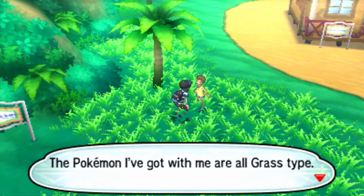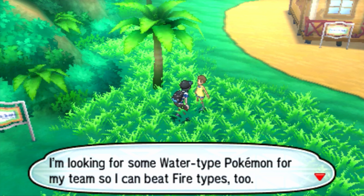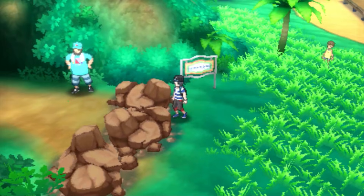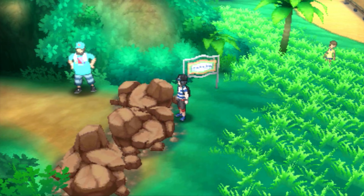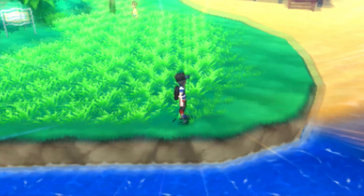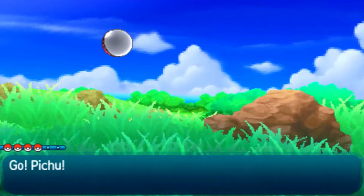Do you want to battle me? The Pokemon I've got with me are all grass type. I'm looking for some water-based type Pokemon for my team so I can beat fire types too. I thought he was going to propose a trade or something. It looks like I'm going to need to break down those rocks in order to keep going through that way. There are a lot of barriers — whether it's a Pokemon standing there, a literal barrier, or rocks.